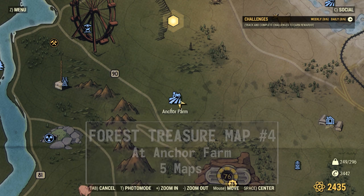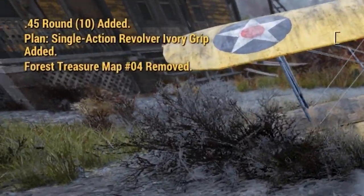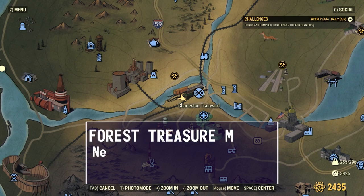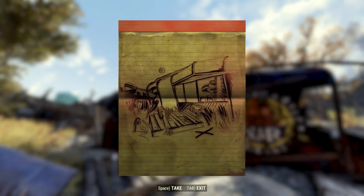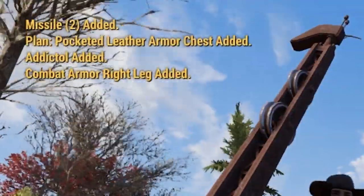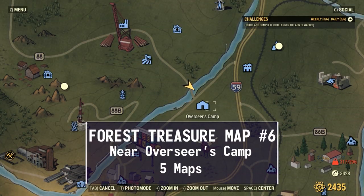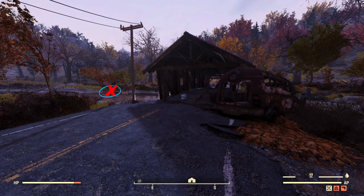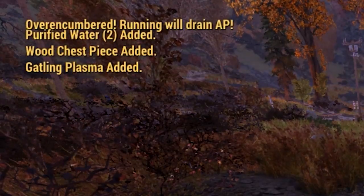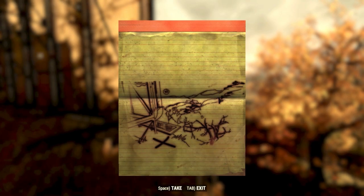Forest treasure map number 4 is right at Anchor Farms — it's hidden underneath the wing of the plane that's right out front. Forest treasure map number 5 is at Charleston Train Yard; there is a broken down boxcar that the treasure is buried right there. Forest treasure map number 6 is nearby the Overseer's Camp on the banks of the river over there.